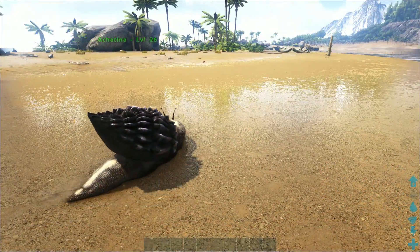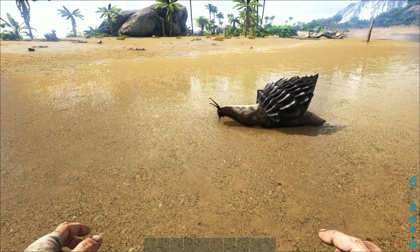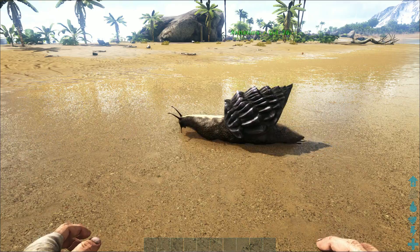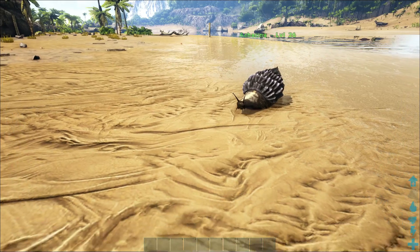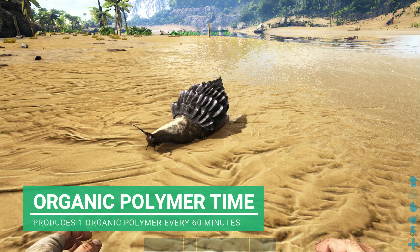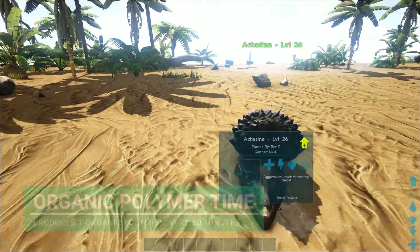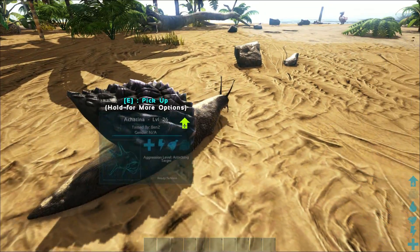If you have a load of these guys in a little pen or cage and just set them to wandering, you will get a lot of this in no time. It saves you trying to find cementing paste or anything like that. But the organic polymer, however, is another story - you can only get one organic polymer once every hour. Literally 60 minutes it takes for this guy to produce organic polymer. I've had this guy about half an hour and he's not produced a single organic polymer. So for organic polymer, you're probably best off going and killing Kairuku.